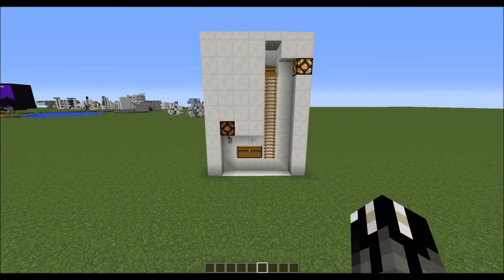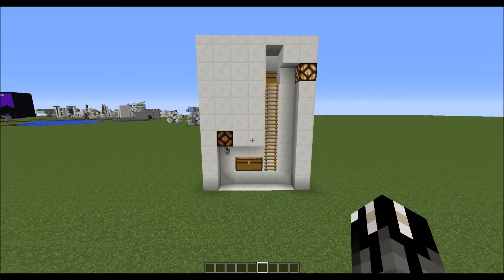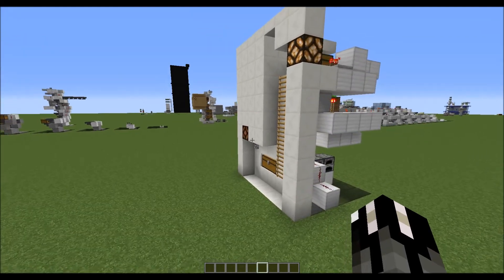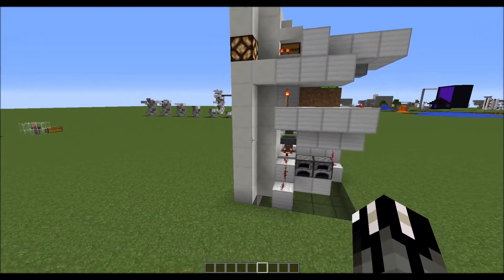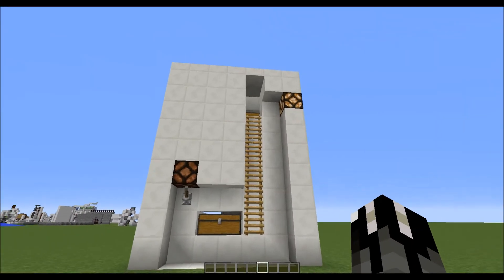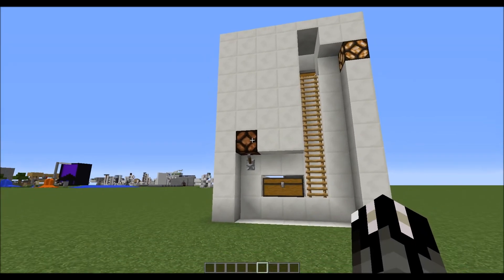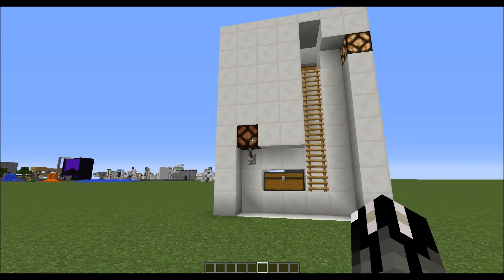Hello everyone and welcome to a tutorial on a fully automated wheat farm that produces over a thousand wheat an hour using bone meal and a villager. We've got two indicator lights: one for showing whether there's enough bone meal in the system and one for showing if the farm is up and running.